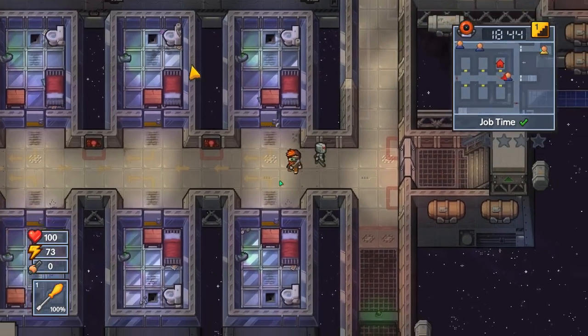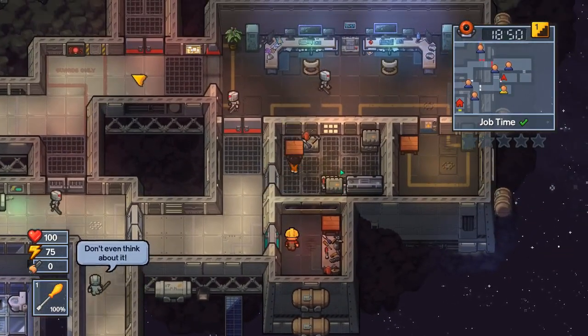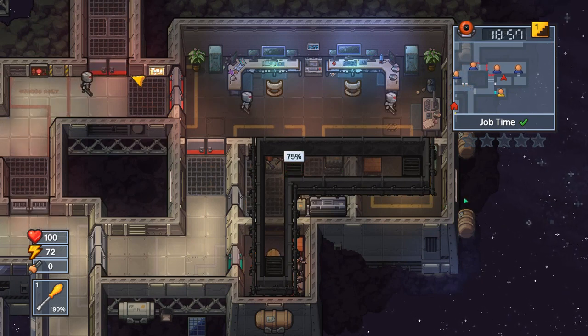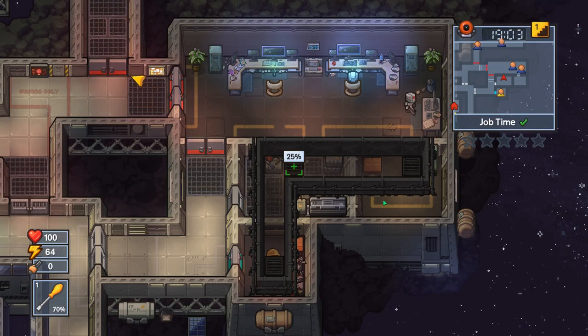First we're going to go ahead and go into the contraband desk. After job time it's always free time, so we will not gather any stars and even if we miss something else that's not roll call, it won't matter — we're not going to be here long enough.